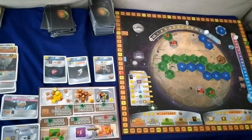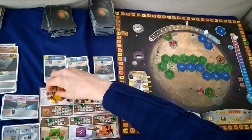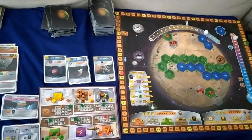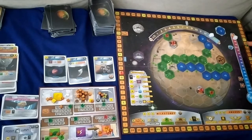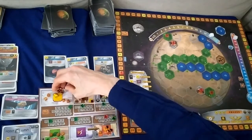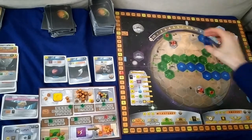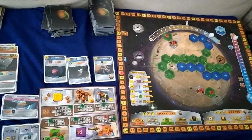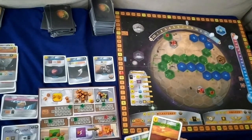We pay 15 to place the last ocean tile, getting two money and one card — Adopted Lichen. Snow Algae requires two oceans to increase plant and heat production one step each — it's a bit late for that. We leave it there for this turn.